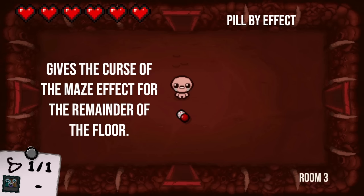Okay, you got that one correct as well. Next one here: gives the Curse of the Maze effect for the remainder of the floor. What's it called? Amnesia. That is wrong — that's the one where we can't see the map. I can't think of the name of it. It is the Question Mark pill. Oh, that's why — it doesn't even have a name.